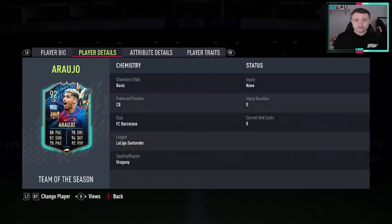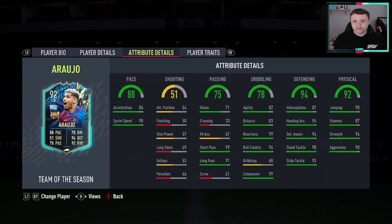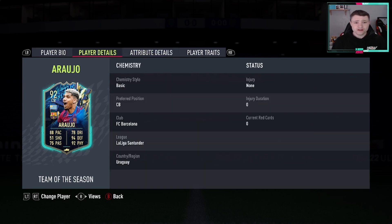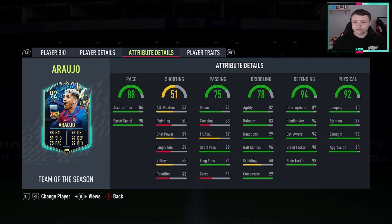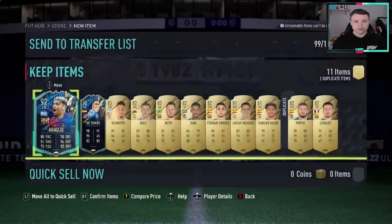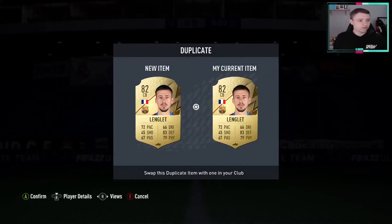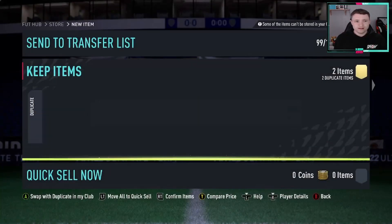But Araujo looks insane. What's his agility and balance? Really good. 99 reactions as well. Yeah, this card looks insane. Six foot four as well, three star weak foot - it's decent. Medium/medium isn't bad. He looks really, really good. I don't know if six foot four makes him a bit of a bust or not, like Van Dijk would be. But that's a really, really good pack. Let's open the next one as well.